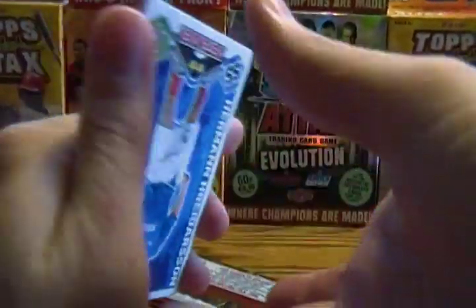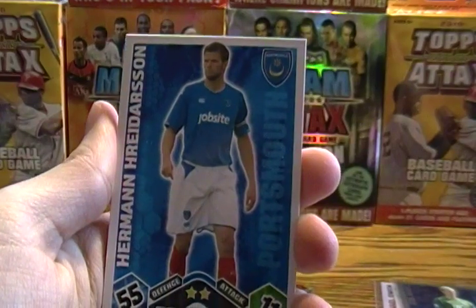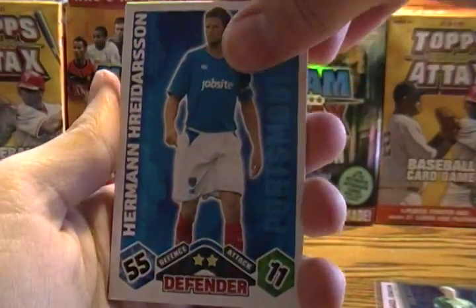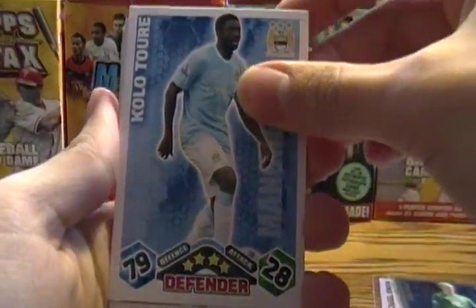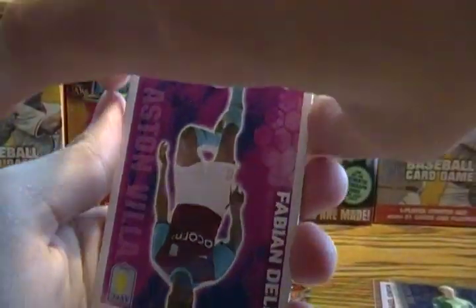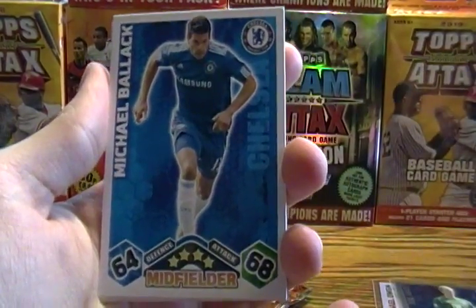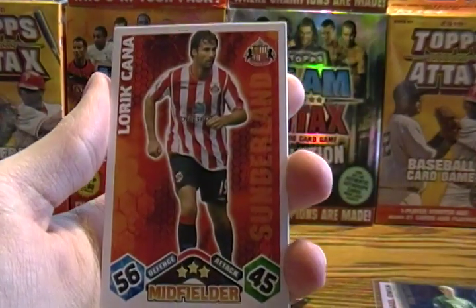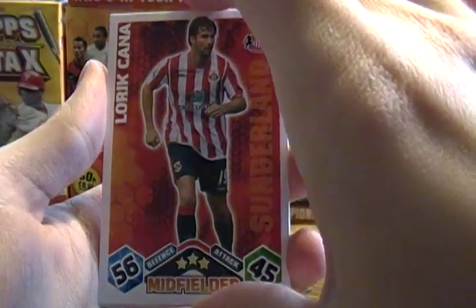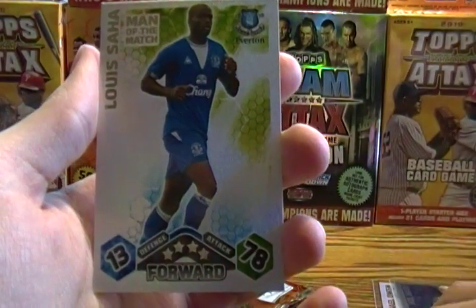Hide that insert card. I got Herman Redhurst, and Kolo Toure, Fabian Delph, Michael Ballack, Lorik Cana, and a Man of the Match of Louis Saha — nice.